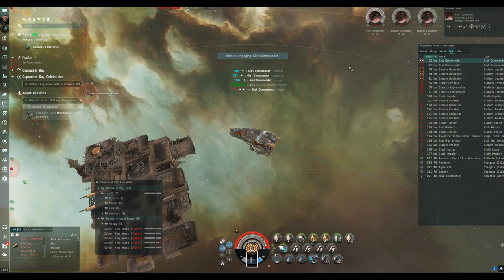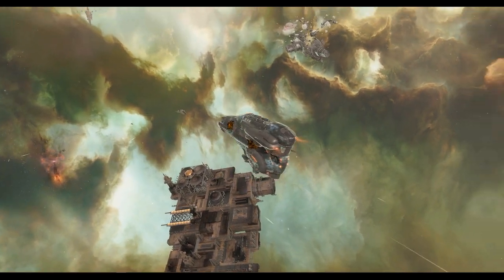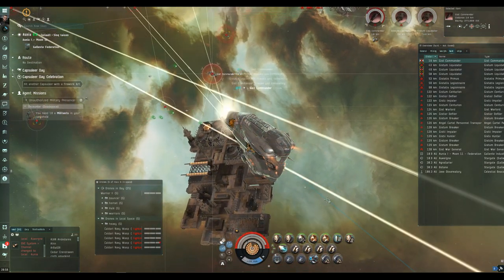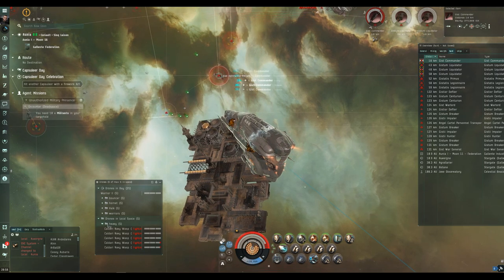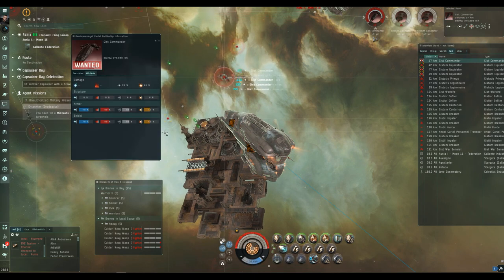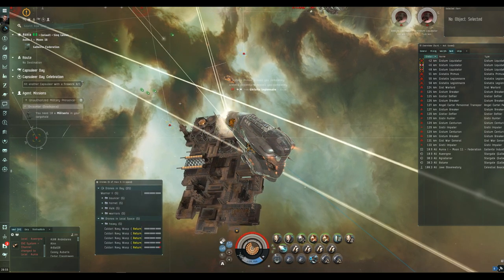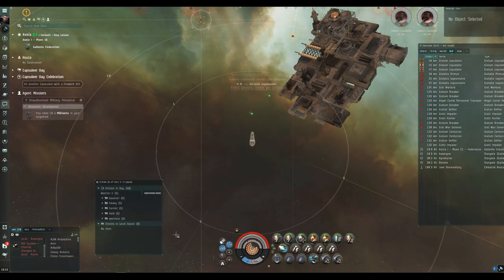I'm pulling in the Bouncers and sending out the Caldari Navy Wasps — not quite the right damage type but it doesn't matter. I'm pulling range with the microwarpdrive as the battleships get a little close, and the heavy drones go out to take down the nearest battleships. I'm going to pull range and then stop, maybe drop the Bouncers again if appropriate. Let's see what the cruisers do — putting the resistance modules on now as we're getting into armor.